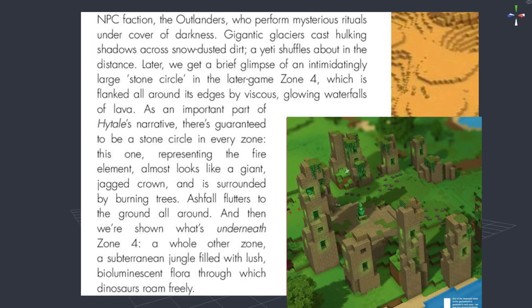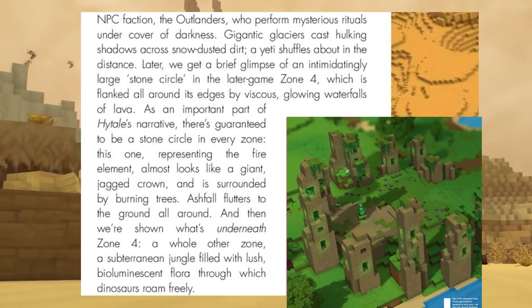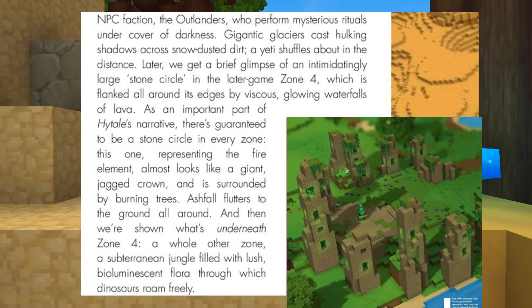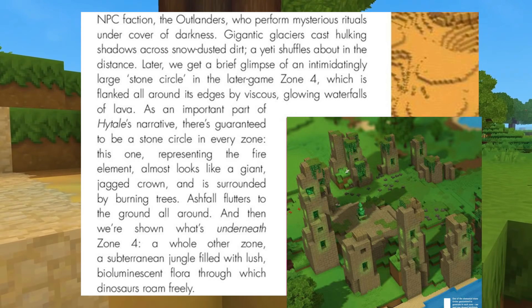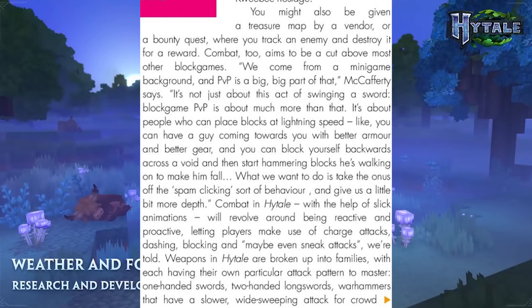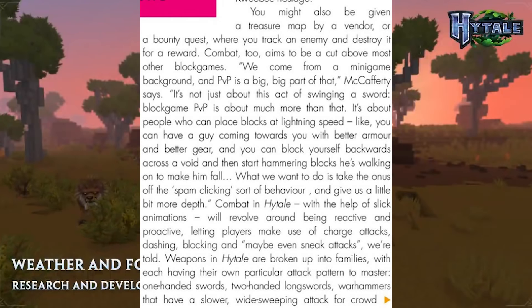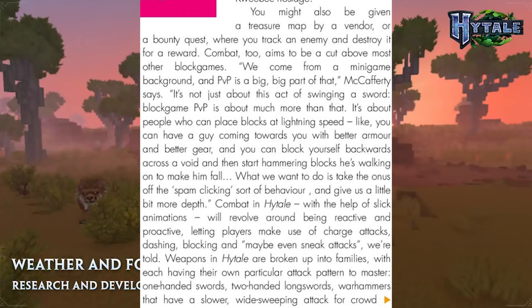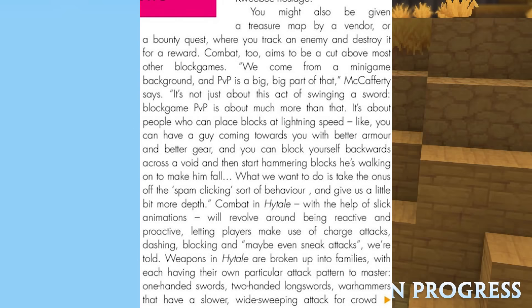The article touched multiple times on the elemental circles we've seen vaguely before, 100% confirming that zones are related to elements — zone 1 generating ruined overgrown earth crystal circles, zone 4 hosting a fiery crystal crown of ash-fallen burning trees, and we even get our first glimpse at zone 3's circle of water crystals. Bounty quests, like in many RPGs, will require the player to track a specific enemy and destroy it. To combat these enemies, there is mention of charged attacks, dashing, blocks, and even potential sneak attacks.